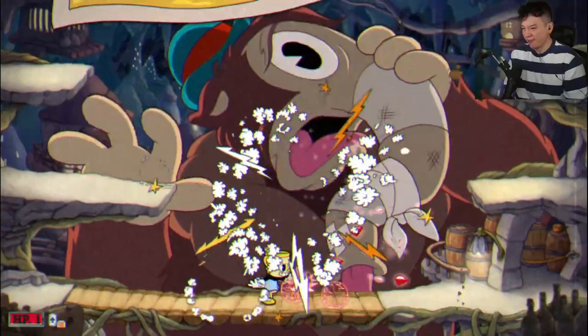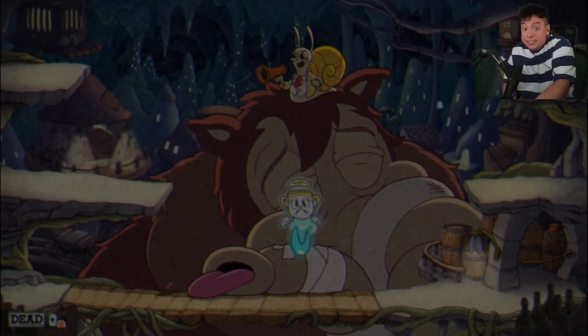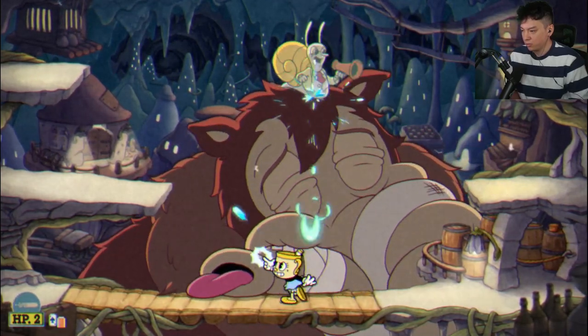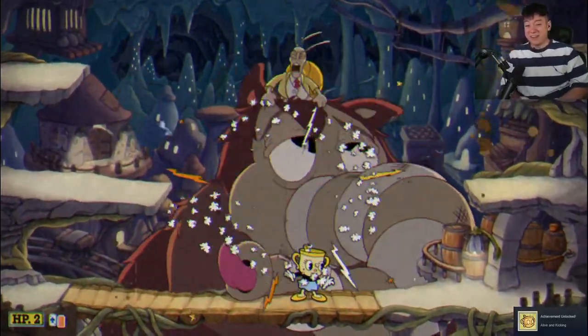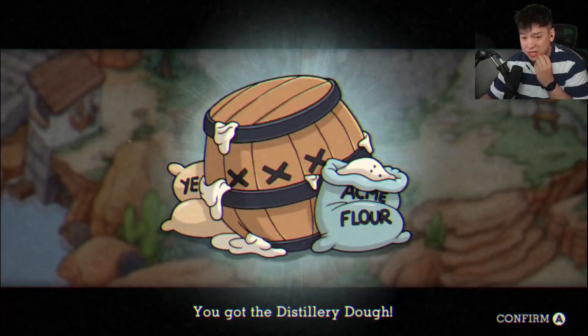Watch out — there's a fake knockout. The snail will shoot you; I fell for that the first time. But this time I'm a little too quick. The snail is very easy to beat, just go back and forth left to right and you'll get the knockout. You get your distillery dough — an ingredient — and now we're on to Esther Winchester.